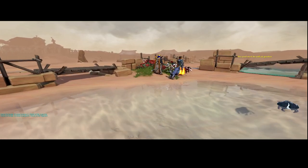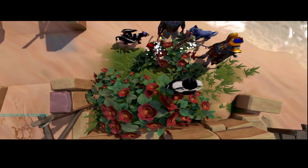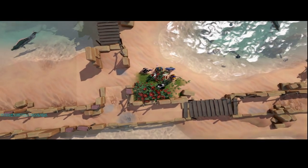There are flowers to be harvested. There are four types to harvest, and then there is one other flower, which is the golden roses, which are randomly obtained while harvesting the other flowers. Here are the four types to be harvested: Rose, Iris, Hygandra, and Hollyhock.